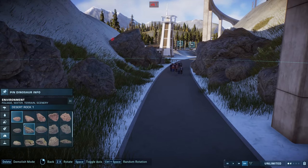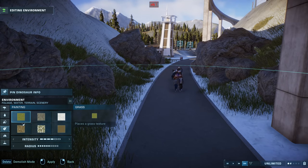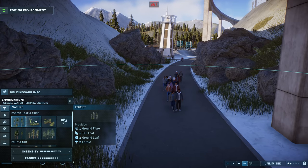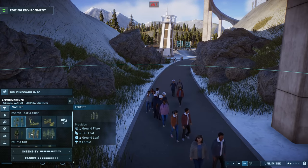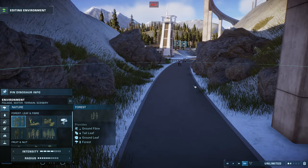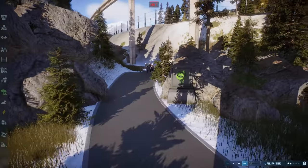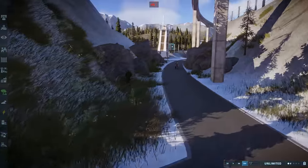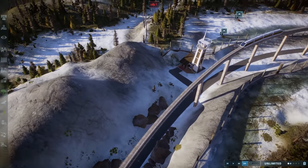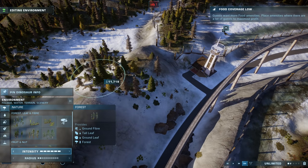What I'd love is placeable foliage — if I could place individual trees, that would make me a lot happier. Because of the height of the cliff, it's struggling a little bit with tree coverage. I think it's really nice though — pretty chuffed with how this is looking. Turns out trees are amazing — they are the solution to everything.